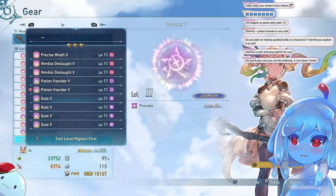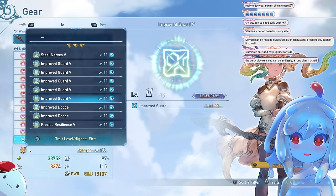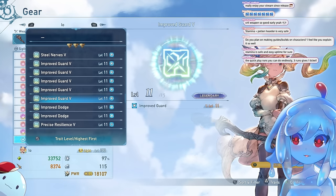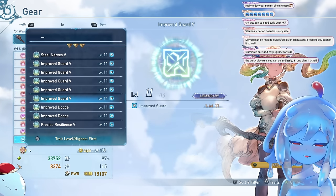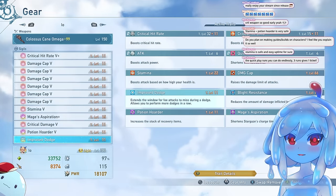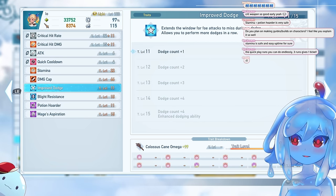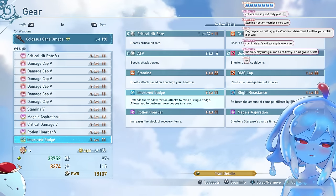Ones I really recommend: Potion Hoarder is really strong, especially leveled. It only takes one slot. Potion Hoarder gives you two extra greens, four extra blues, four mega potions, and one plus one revival — this is all you need to heal. You don't need drain, a healer, or healing abilities. You can also run Improved Guard level 5, which increases your block value so you can defend longer and is the easiest way to deal with endgame content. Improved Dodge gives you extra dodge count — a plus one, and leveled up gives you enhanced dodging plus four extra dodges.